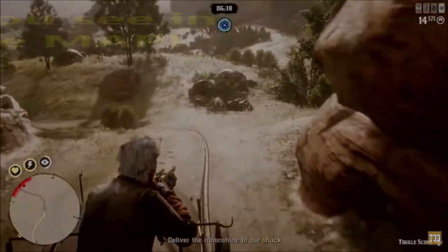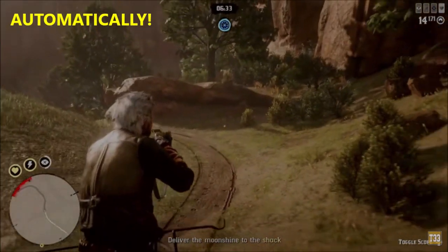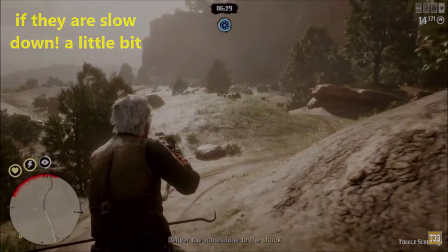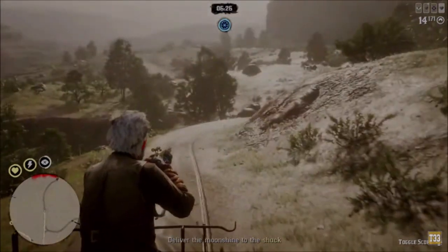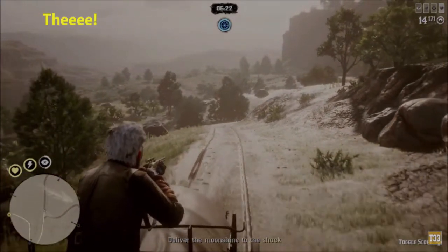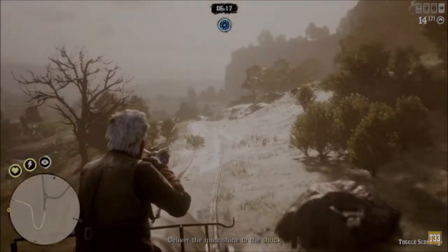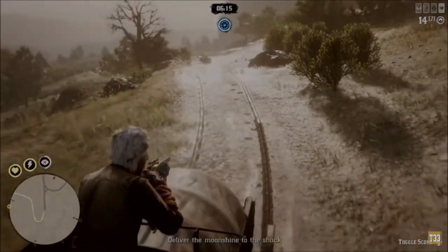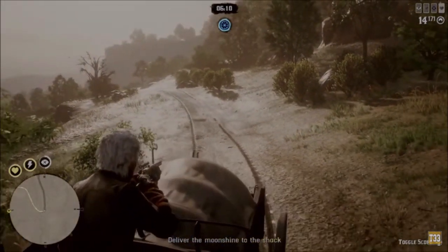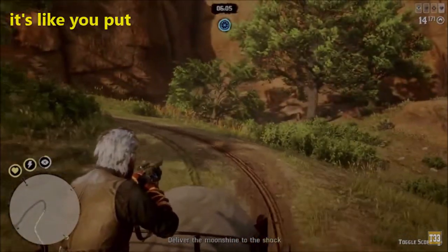If you look at the map, the horses are walking on the line automatically — like you have autopilot. If they slow down a little bit, that means maybe someone is in front of them or those are NPC riders from the game. When you shoot, look how it turns — it's like you put acceleration when you shoot.